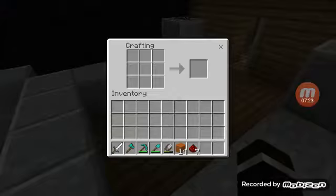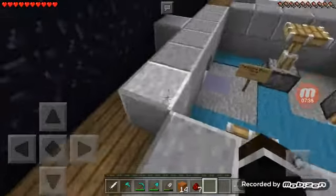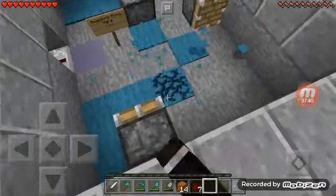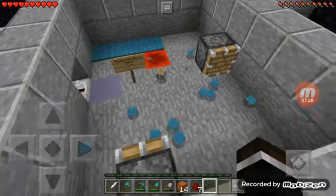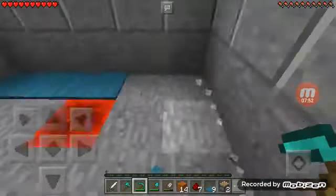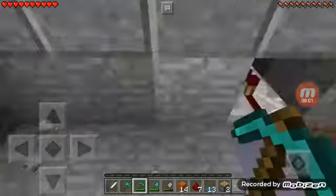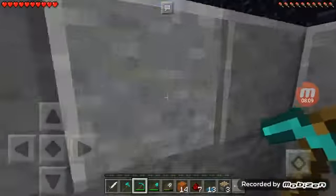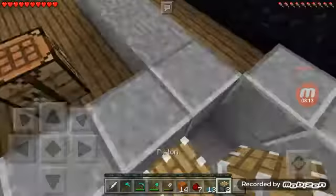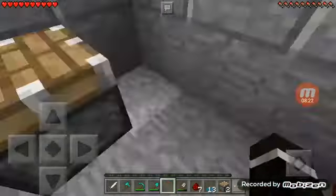I'm pretty sure I'm missing one redstone. Redstone, where could you be? Oh, that's his heart. Oh, I got it - oh no, I'm breaking it. So that's his bad heart, right? You don't need that anymore. Let's just do a little switcheroo. There you go, good as new.